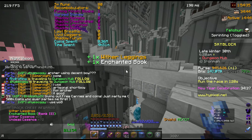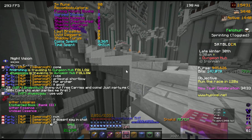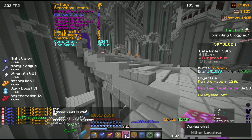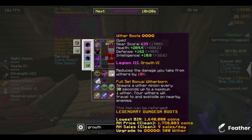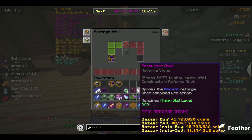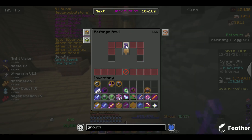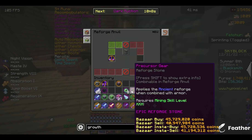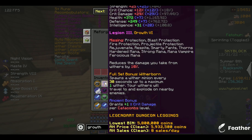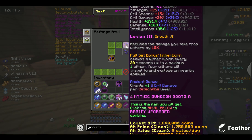Now I'm only missing the Iron Jesus drop, which is the Wither Chestplate, and I didn't get it until now. So I probably need to grind Floor 7 after I get a higher Cata level. I first YOLO'd two Recombs on my Wither pieces — the Boots and Leggings — and I put two Growth 6 I'd dropped from Experiments on them, along with Legion 3 which I got from Floor 5. I also put Ancient Reforge on these.